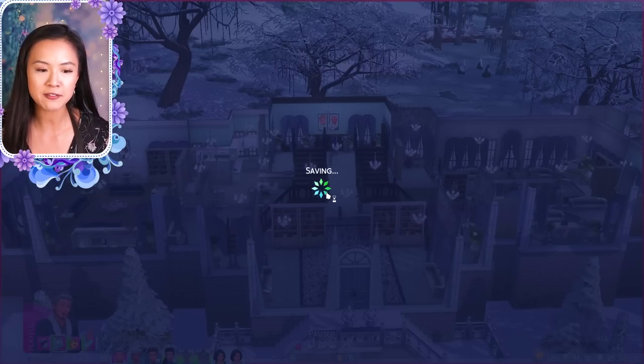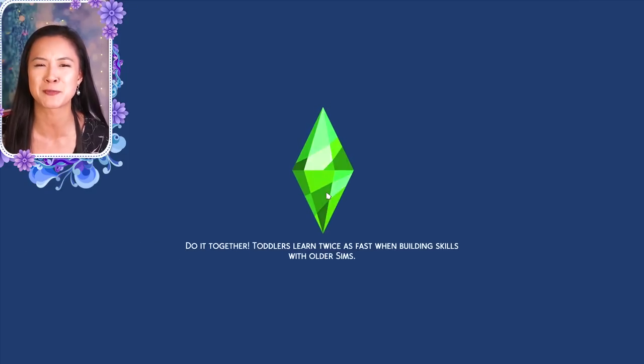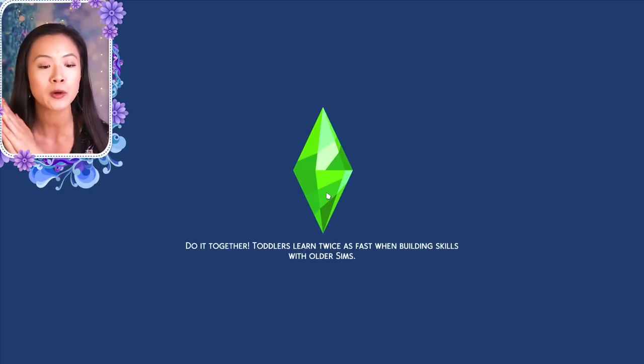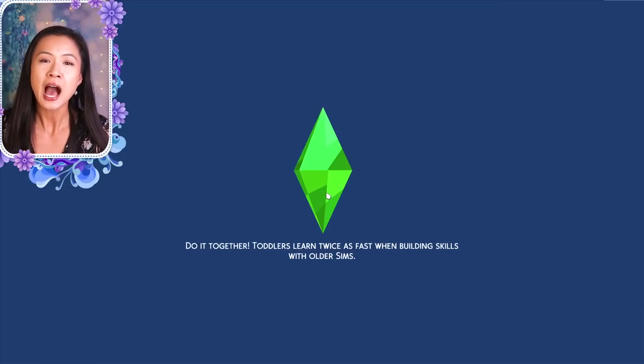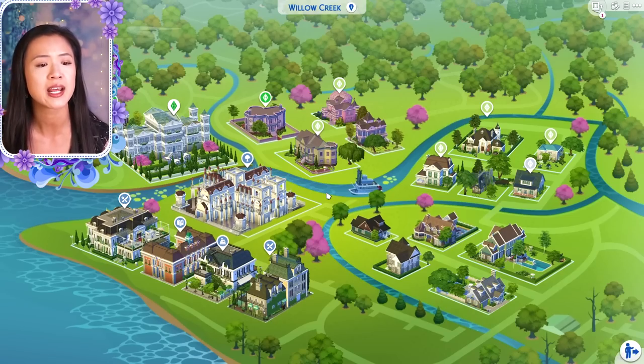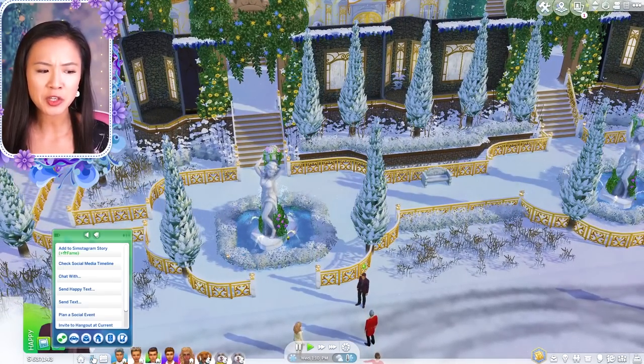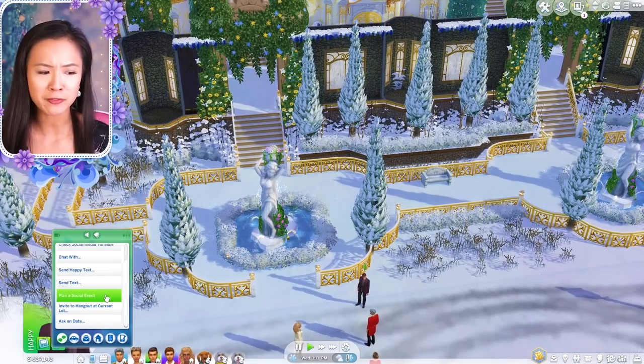We are now going to the Brindleton Bay palace. I'm having the wedding at the palace — if you saw my wedding royal makeover video I just posted, I mentioned what we're doing. We're doing both the ceremony and reception at the palace. I was thinking of having them elope at the lighthouse where King Jared and Queen Nina eloped, but I couldn't make the lighthouse look nice enough.